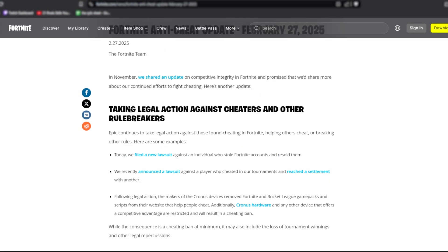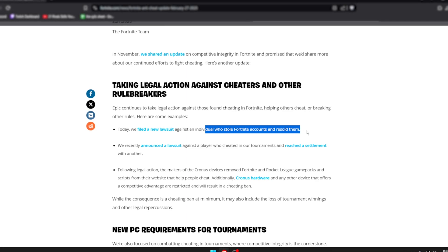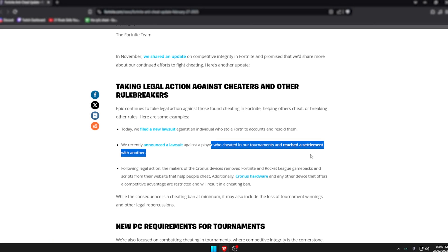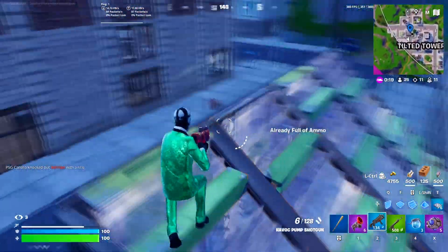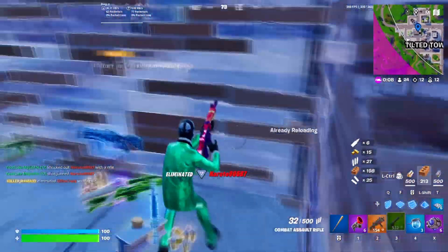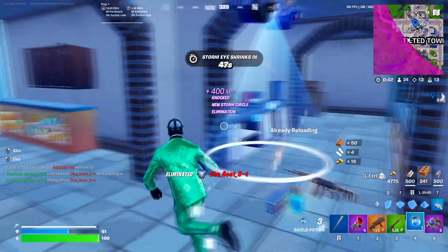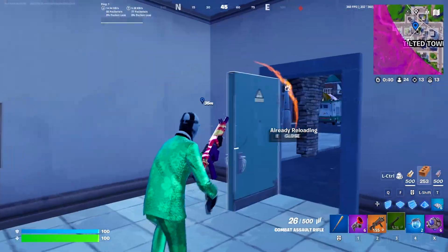The reason this is required is that they are taking legal action against cheaters and other rule breakers — they filed a lawsuit against someone who stole Fortnite accounts and resold them, and also against a player who cheated in tournaments. Really just not worth it. TPM works to prevent cheating by ensuring the integrity of the operating system and game files, making it more difficult for cheating programs to inject code or manipulate game data, which is crucial in maintaining a fair competitive game. And for general security, TPM protects your account and data, so when you're making in-game purchases and your user accounts hold real value, this helps protect your data from hacking and unauthorized access.